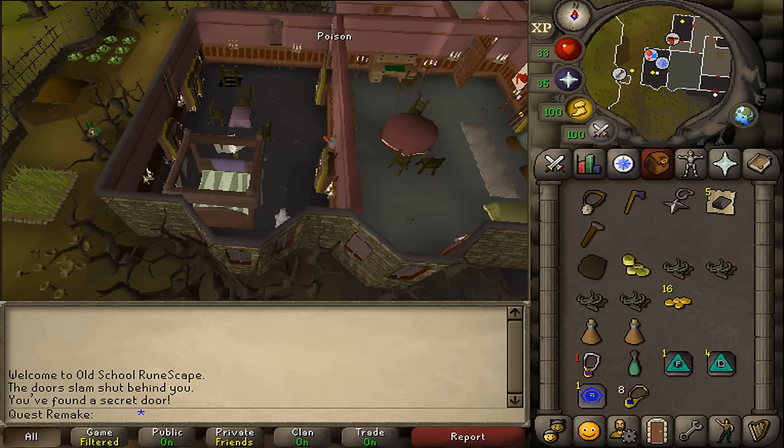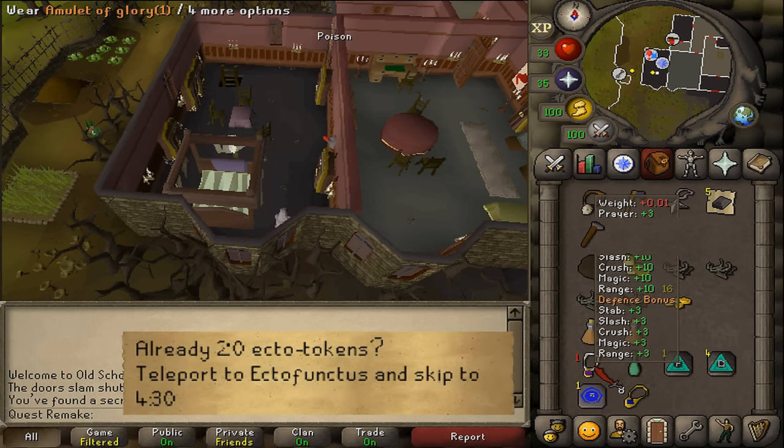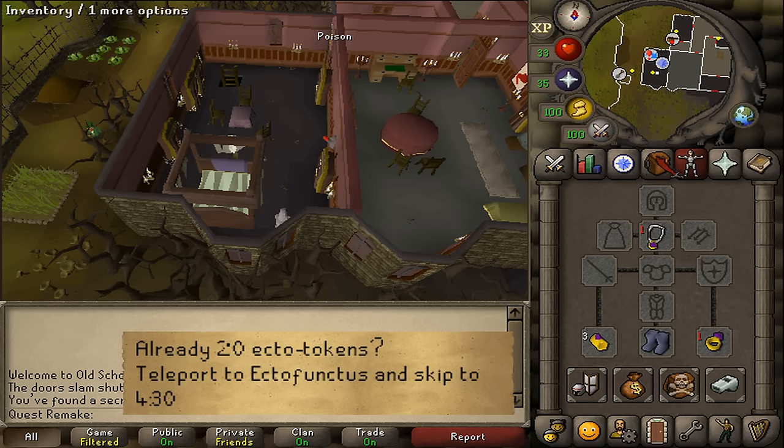Next we will need to bring her 3 items in a specific order. For the first one we will need to have 20 Ecto Tokens. If you already have them you can skip this part, but for those who do not, let's teleport to any Charter ship. I will be going to Karamja.